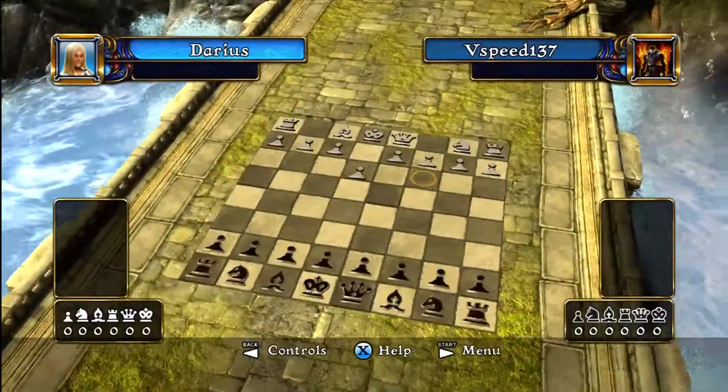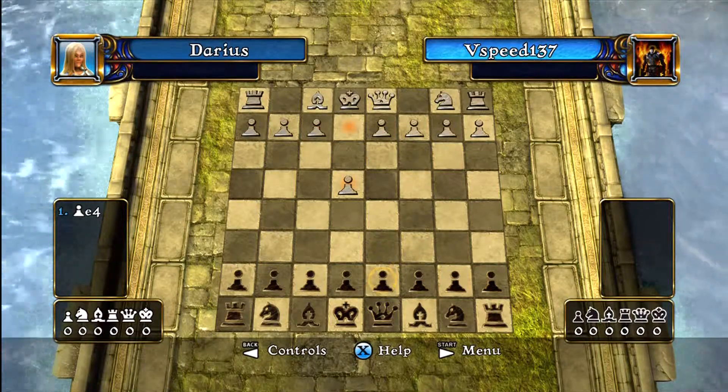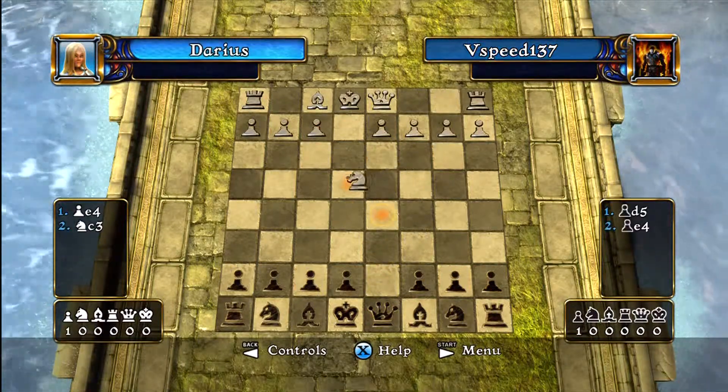Hello everyone, this is Chaos Campaign mission 10 in Battle vs Chess. The objective for this mission is to take all the opponent's pieces before placing him in checkmate within 45 moves.